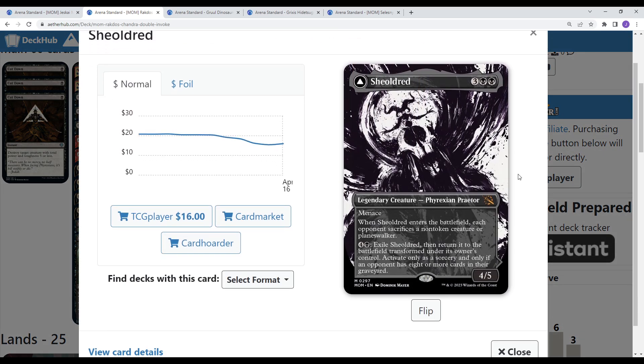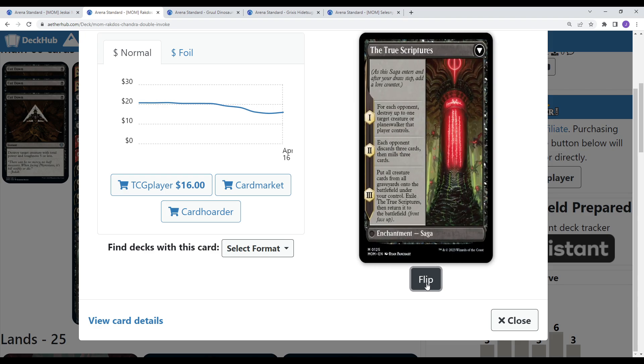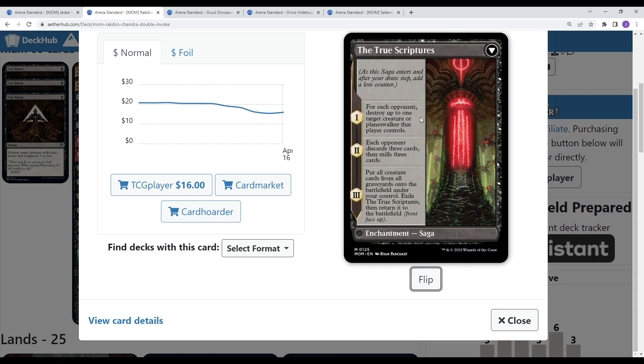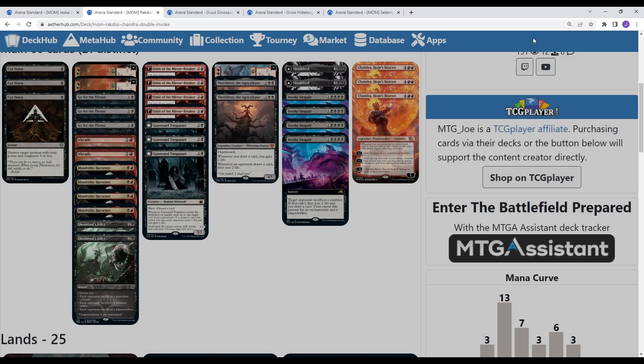Lastly, Shieldred was another card. In decks where you can control your opponent's creatures a lot, it becomes better. I found Shieldred is a little weak against Go White decks because it's just a single sacrifice, but it still did work. The flip side is fairly easy to activate — your opponent just needs 8 cards in the graveyard. This deck is looking to kill a lot of stuff and go to the mid to late game anyway. The flip side is very powerful: removal for a creature or Planeswalker, opponent discards 3, mills 3, and then you return all creatures from all graveyards to the battlefield for value. So that was Rakdos.